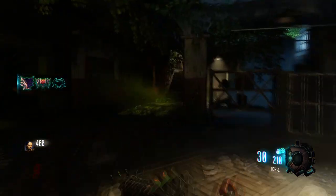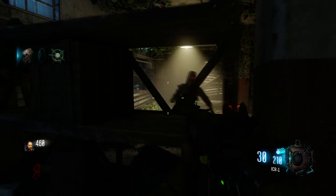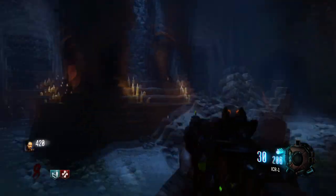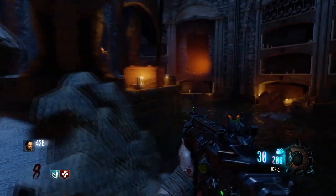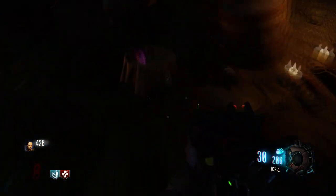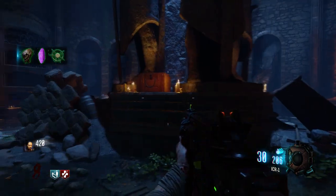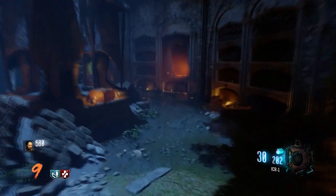Grab the zombie shield part right here if you guys want. You can see right over by Speed Cola you have the Skull of Non-Sapu. Walk right up the stairs and transition straight into the bottom undercrop of Der Eisendrache. You'll see this purple looking stone — pick that up and that is your last piece.